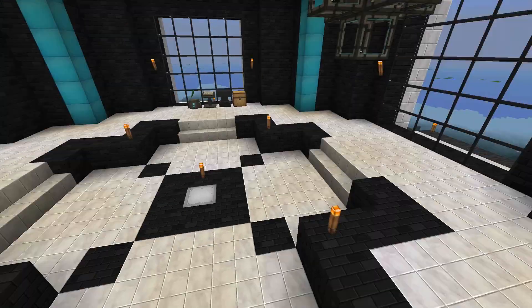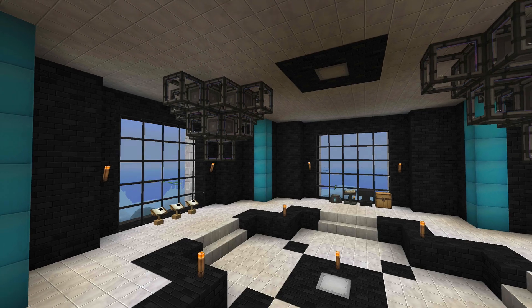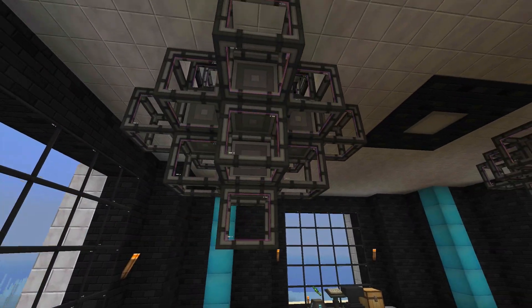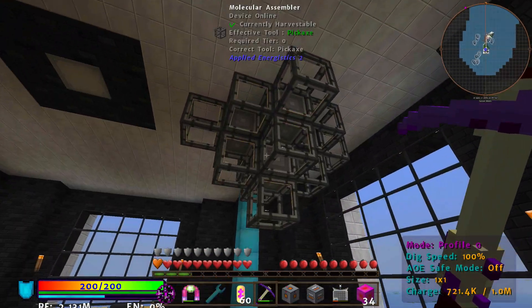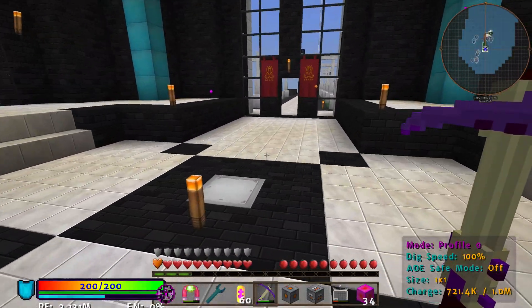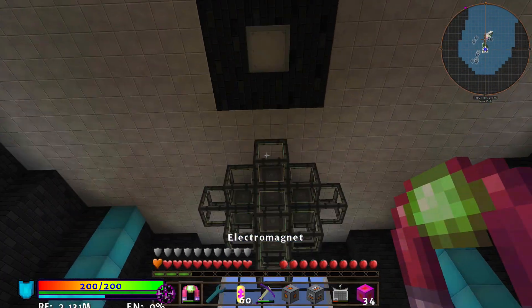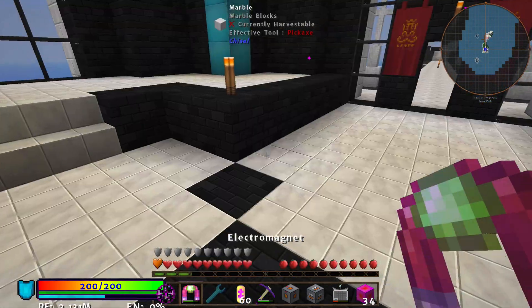I'm going to use RF Tools teleporters and put them around here to teleport to different levels of my tower. These are my auto-crafting rigs — I kind of want to make them like chandeliers coming off the top. There's not too much going on on the bottom level. There's some enchanting stuff there, and one level below is a big reactor.